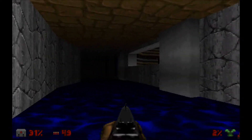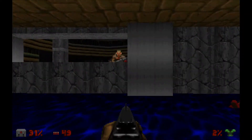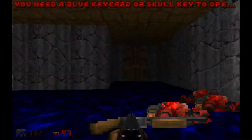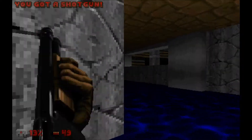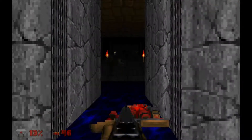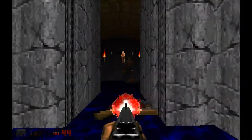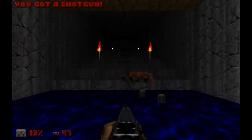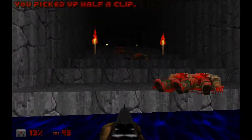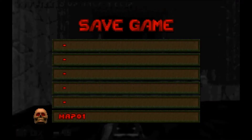Doesn't seem to be any secrets. Though it looks like, back at the start, those windows will open up and reveal — probably revenants with my life. Suddenly we're back where we were. I'm just trying to think of how that monster ambush is implemented. We're going to save.